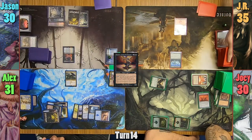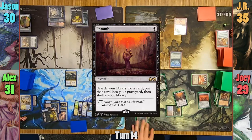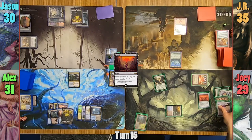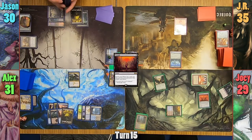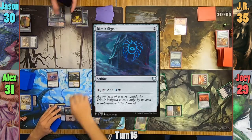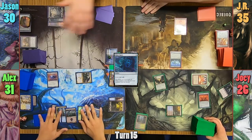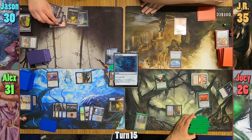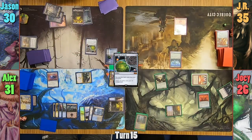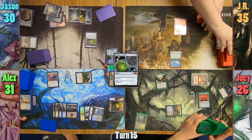Joey casts Entomb in his main phase, searching for an Ulamog, and passes to Alex. Alex draws, and Joey shuffles his graveyard into his library after putting Ulamog there. Alex casts a Dimir Signet and moves to combat, swinging Silomgar at Joey, then passes. Jason draws and casts Crucible of Worlds, then plays a Swamp from the graveyard and passes. JR draws and passes.